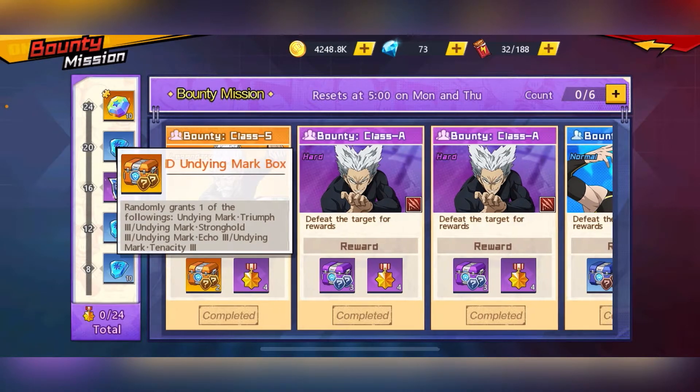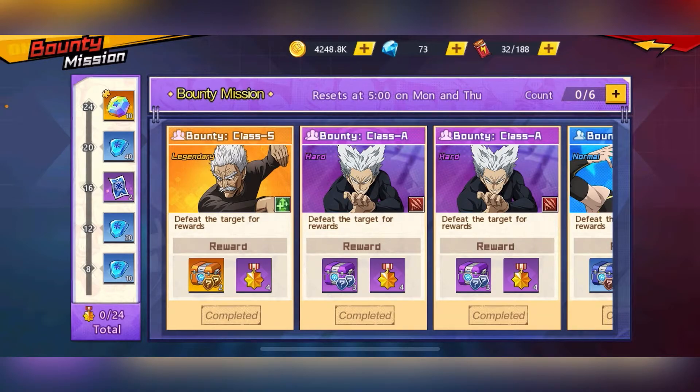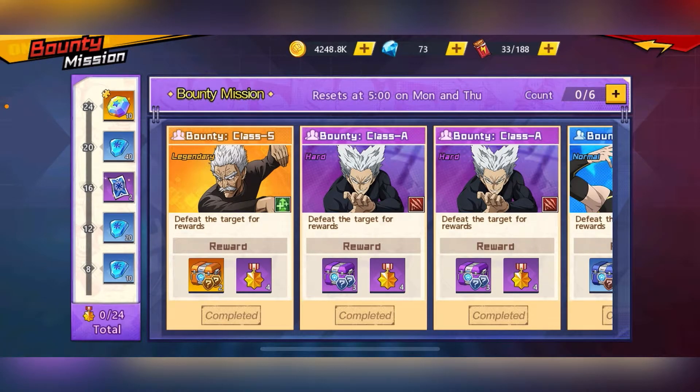You'll want to have three characters with SAC. Put three DPS characters on each team, then go ahead and try to play through the stages. Once you beat a stage, you'll get 4 Bounty Score.